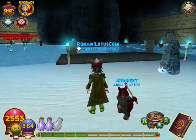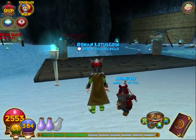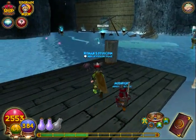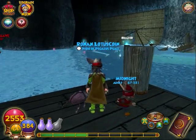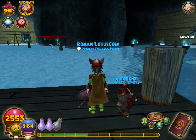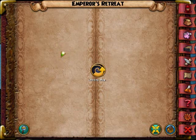Hello ladies and gentlemen, welcome back to Wizard 101. I am showing you where the beetles are in Krokotopia for Zeke's Quest. The first one I'm showing you is in the Emperor's Retreat.